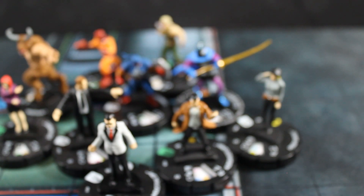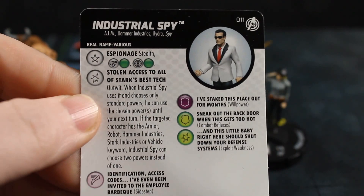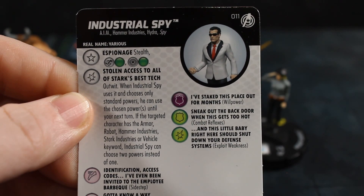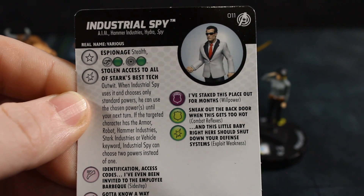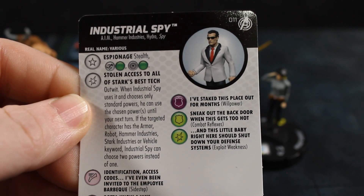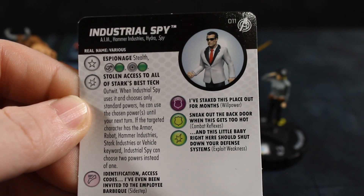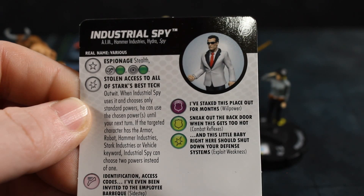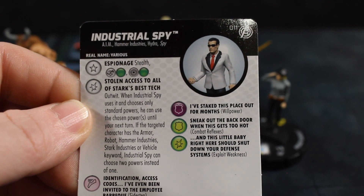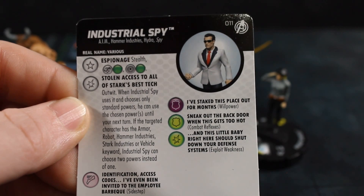Next we have the Industrial Spy — another guy in a suit, although it's a fancier one. He's got AIM, Hammer Industries, Hydra, and Spy keywords, plus Stealth, improved movement, and targeting ignore Stealth. His Outwit special lets him choose only standard powers; he can use the chosen power until your next turn — and if the target character has the Armor, Robot, Hammer Industries, Stark Industries, or Vehicle keyword, he can choose two powers instead of one.